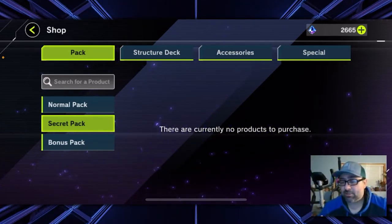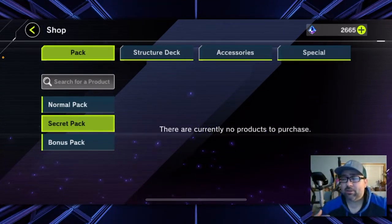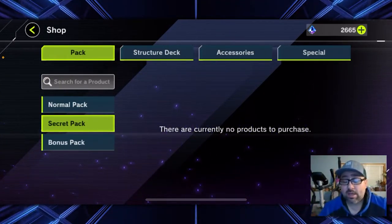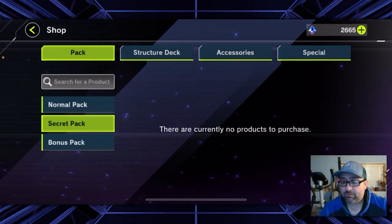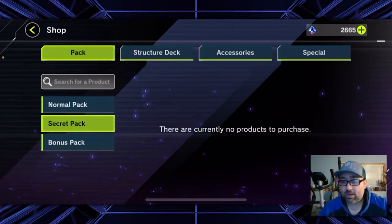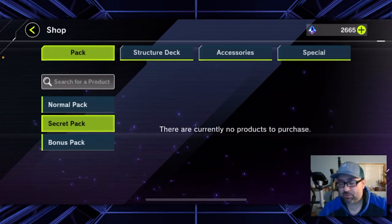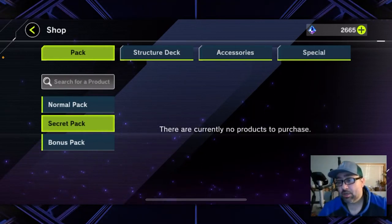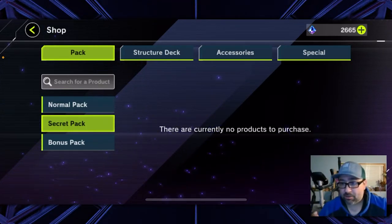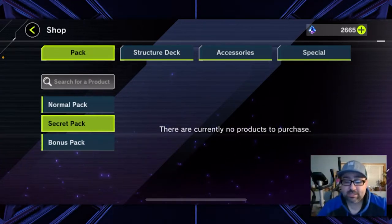Secret Packs are only up for 24 hours, and this is their way of pressuring you into using gems — get a card from a set you really want, and it's like, this pack's available for 24 hours. A good strategy before you dive in and build a deck is to save up like five, six, seven, eight thousand gems — enough for a lot of multis. Maybe do one multi on a standard pack, hopefully triggering a Secret Pack, then jump into the specific pack you want with all your saved gems.